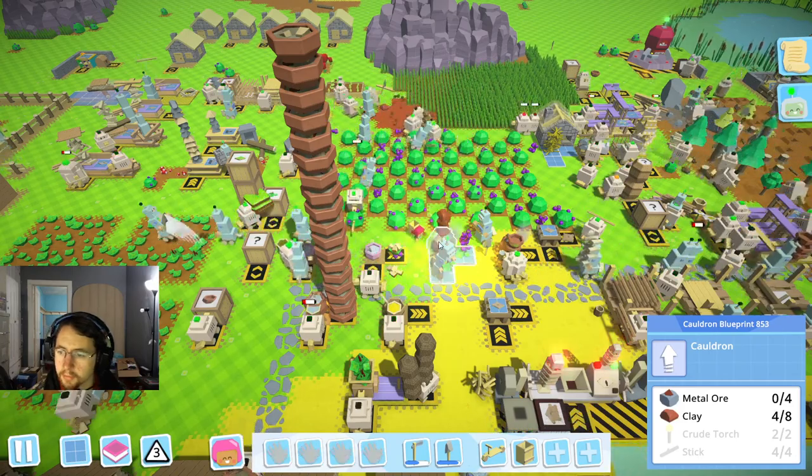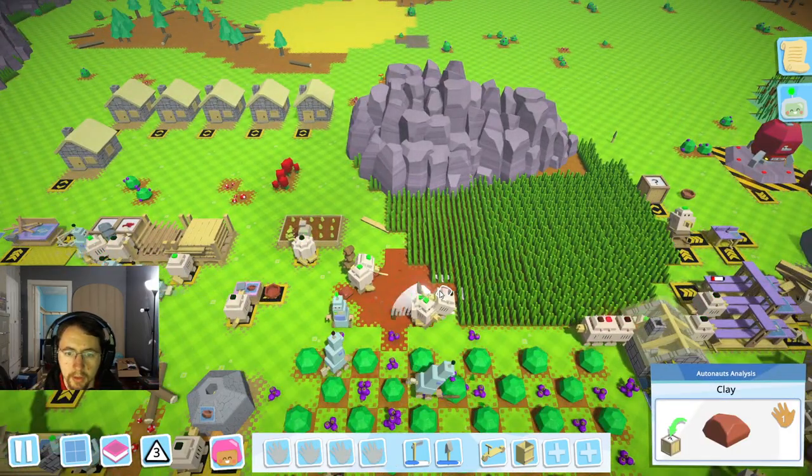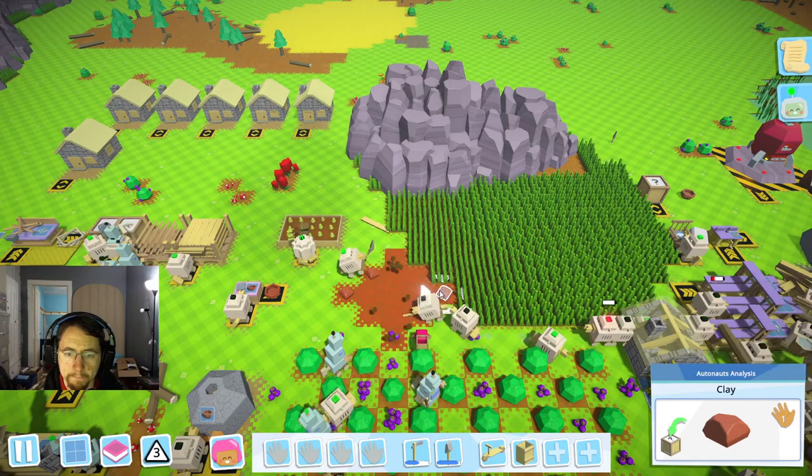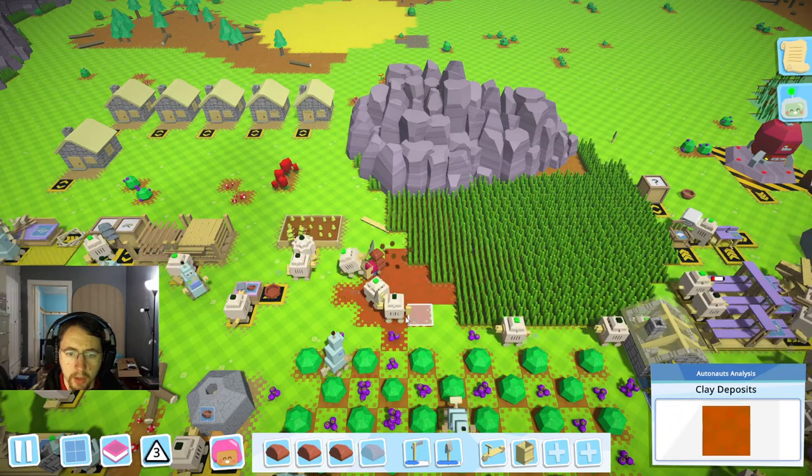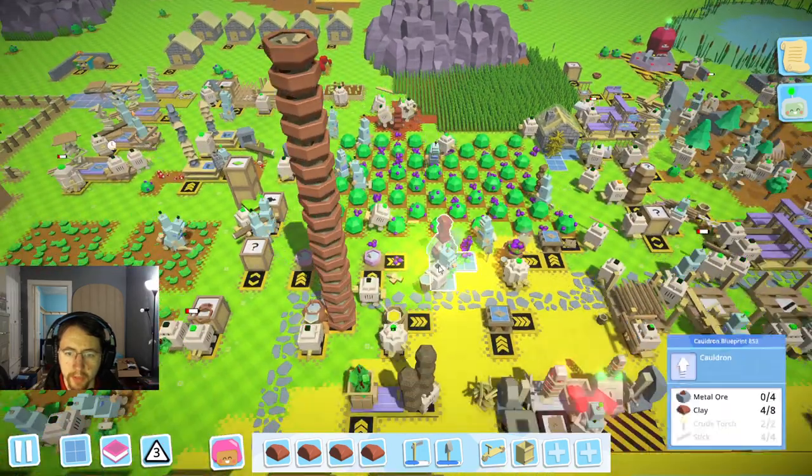We need further metal ore — eight clay and another crude torch. So I'm going to go ahead and grab that one and then we're going to have to go and look for some metal ore. One, two, three and four — perfect.